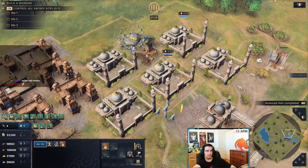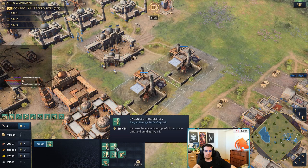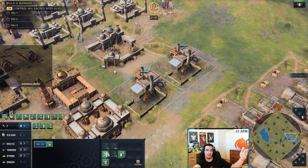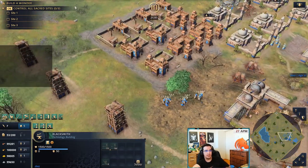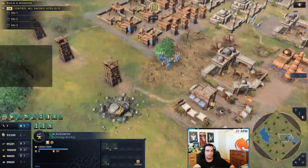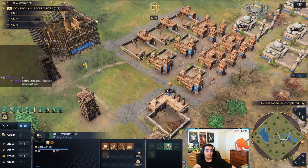When you age up to Castle, queue up the mosque upgrades, then the eco upgrades — Fertilization, the lumber upgrade, the mining upgrade — then go to your blacksmiths. If you're fighting archers, get that counter upgrade first. There's also a unique Delhi upgrade called Forced March: infantry gains a force march ability — when activated, infantry move 100% faster for 10 seconds, but the buff breaks when they deal damage. So you can run even if your opponent is attacking you, but the moment you attack, the buff goes away.